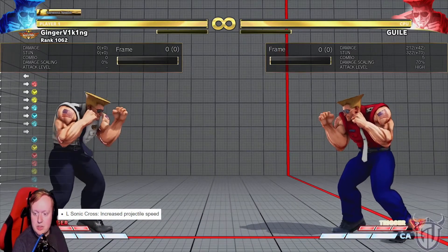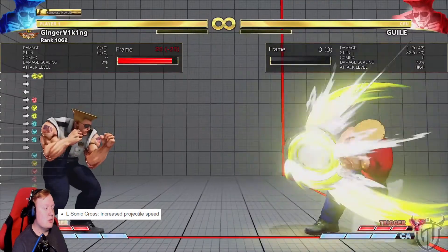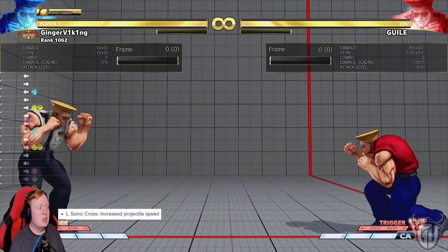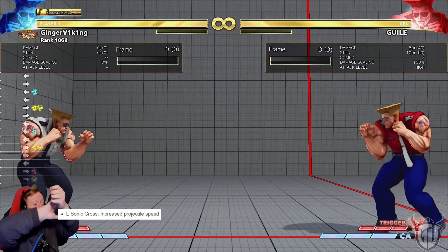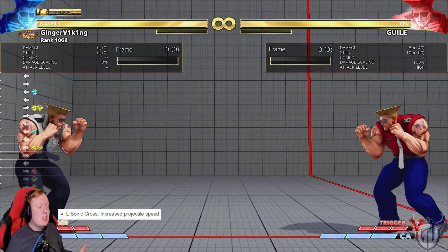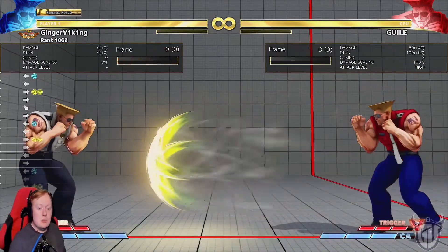Light Sonic Cross — increased projectile speed. I'm cool with that, I like that. Because it was so hard to do anything in neutral against it. To be honest, this feels like nerfs very much directed at the Urien and Guile matchup — because this is some of the things I had the hardest time dealing with. I feel like this was some of the things hardest to deal with for Guile: the slow boom and how he could just follow in with it. Urien couldn't do much against this stuff.